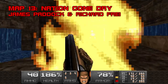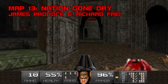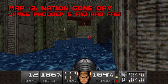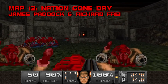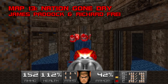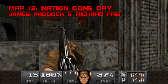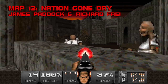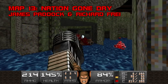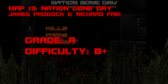Map 13: Nation Gone Dry. This strong outing from midi-meister James Paddock and Richard Tarnsman Fry adopts a desert temple aesthetic, whipping out nifty arch textures that give the illusion of curvature without breaking the visplane bank. Your mission is to give the thirsty land a drink, which has the happy side effect of revealing the exit — a verdant oasis directly behind the starting teleporter. Paddock and Fry create a wonderful effect where it feels like you're actually filling the place up with water. Hoard rockets and cells for the final fight, where Meccubi, Arachnos, and a pair of archviles dancing on the wall tops will rush to their sanctuary's defense. Nation Gone Dry seems austere at first, but nowadays I find it refreshing. Grade A-, difficulty B+.